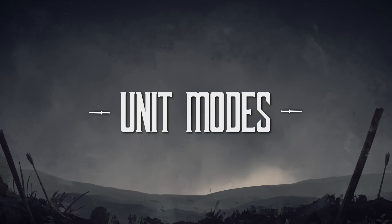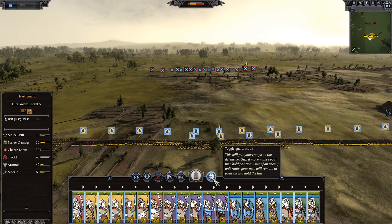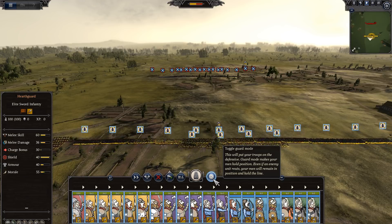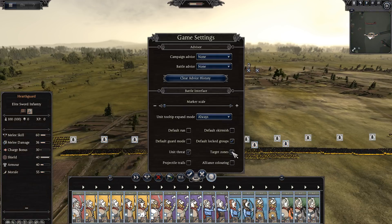Number four: unit modes. Guard mode makes a welcome return for Thrones and maintains the functionality that makes it ideal for holding ground and not pursuing routers. As a small quality of life improvement, we're also adding optional default settings for various unit states, so now you can define guard mode, skirmish mode, always run, and group locking as on or off by default.